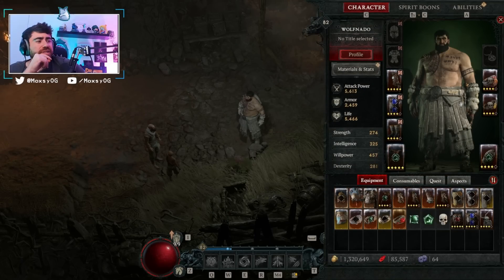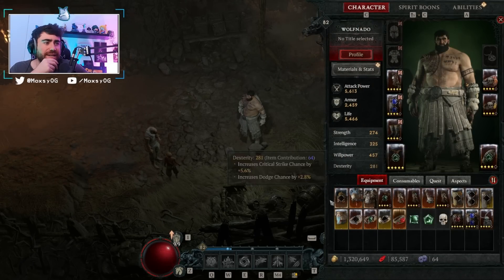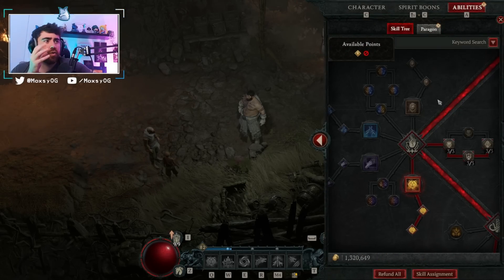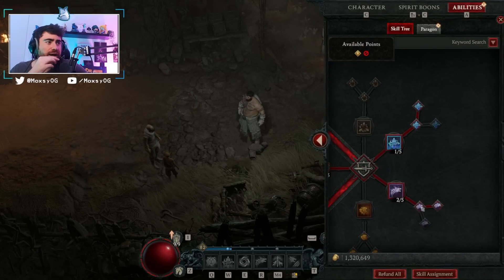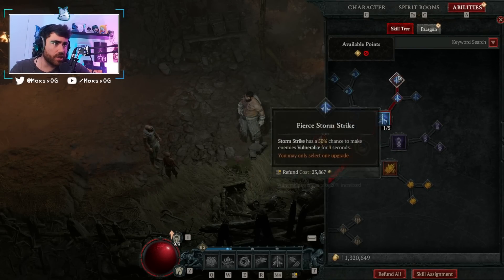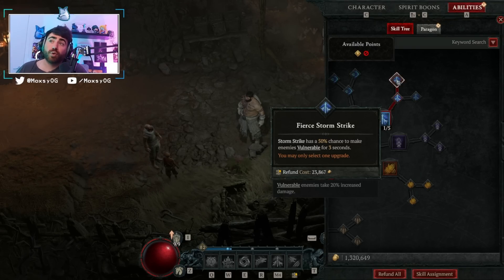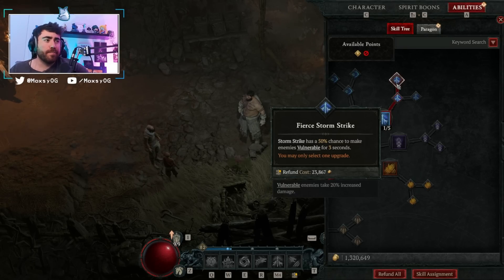Now let's get into our skill tree. Note that I took off Tempest Roar, Mad Wolf's Glee, and my necklace so you can see what my points look like without the boosts. To start, we're using the Storm Strike skill for its free vulnerability — 50% chance to make enemies vulnerable is fantastic. Besides using the Exploit glyph, we don't have an inherent way to make enemies vulnerable, so if an enemy lives longer than its vulnerable window, hit them with a Storm Strike to quickly proc vulnerability, then go back to Shredding.